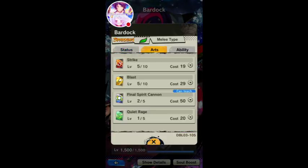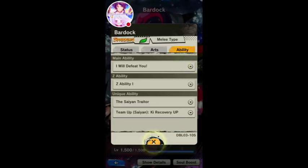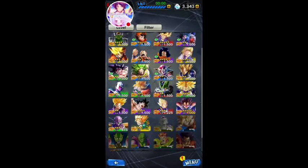Bardock has a main ability where he restricts your switching for a period of time — already the most feared ability in the game. Now Majin Buu is coming out with Bardock's main ability as a unique ability. So essentially they're power-creeping Bardock by giving another character his signature move as a passive unique ability. That is absolutely ridiculous.